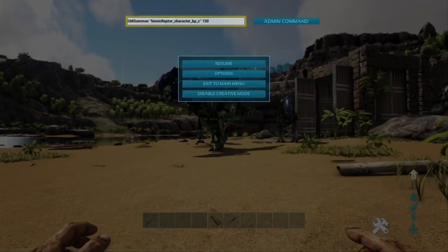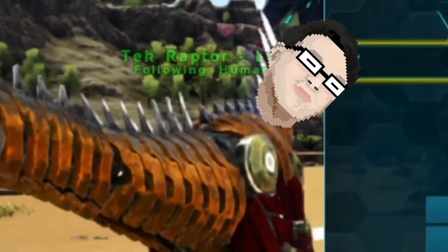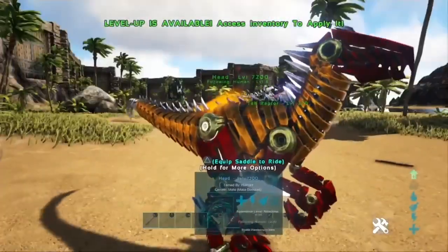You can put whatever level you want. For me, I'm going to do 4,000 — just because. And then we're going to spawn him. We've got to name him something — we'll name him Head. Here we go. Hello, Head. Don't they look awesome?